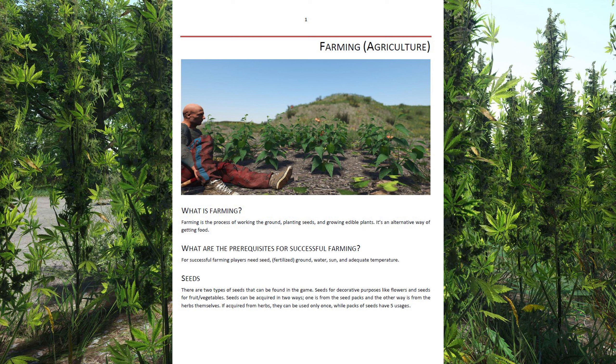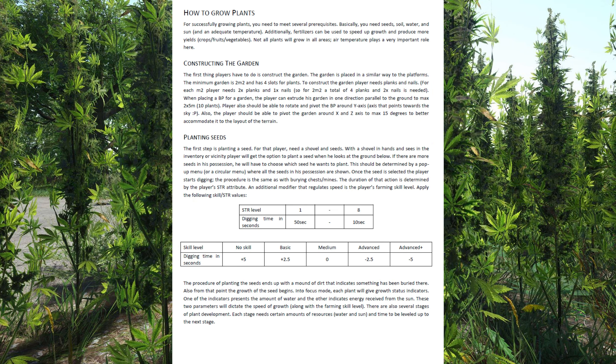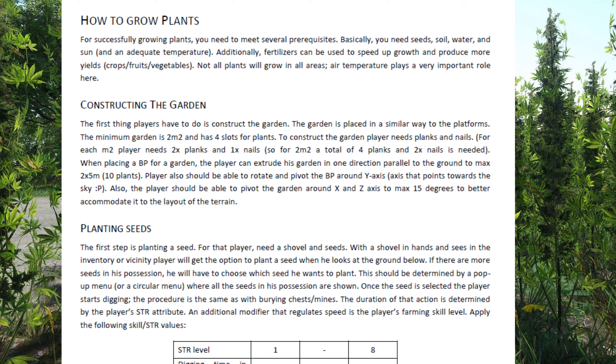I'm not going to go through everything, but you've got your 'how to grow' section. You need seeds, you need soil, you need water, you need sun, and adequate temperature. There are also different types of fertilizers that can speed up the growth and produce more crops, fruits, or vegetables. I'll cover constructing of the garden and plants and seeds. Feel free to pause and read through yourself.